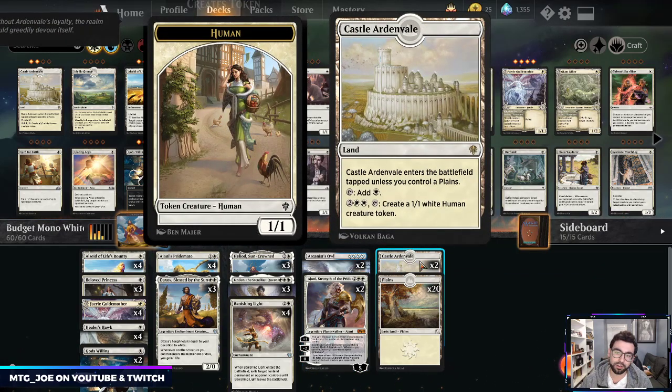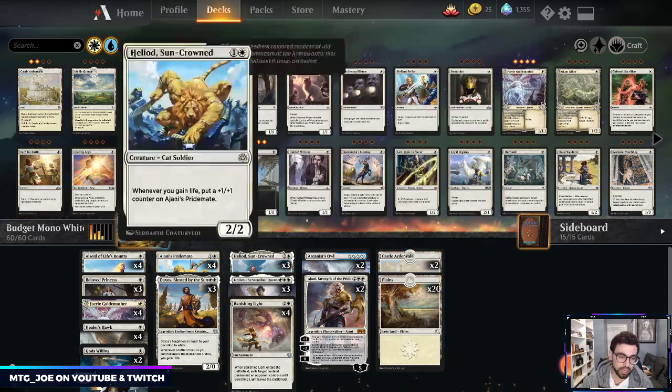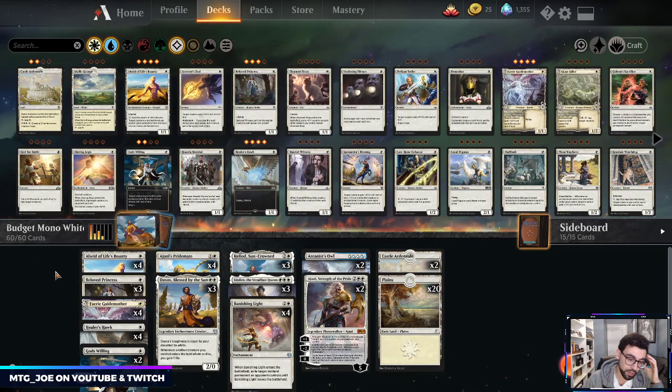That zero ability can clear out their board so we can smash through with our creatures. The last two rares are two Castle Ardenvales — a utility land that lets us create creature tokens if we flood out or after multiple board wipes. If you have four, play four; it's worthwhile. The rest of the deck is themed around utilizing life gain.